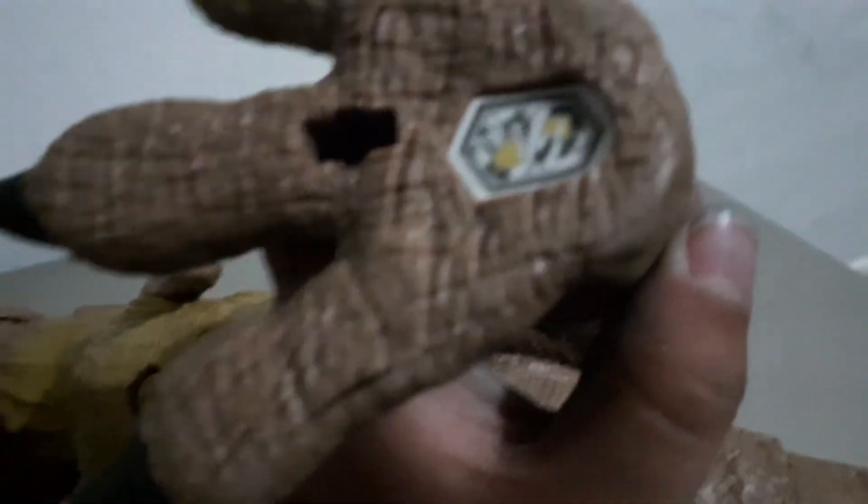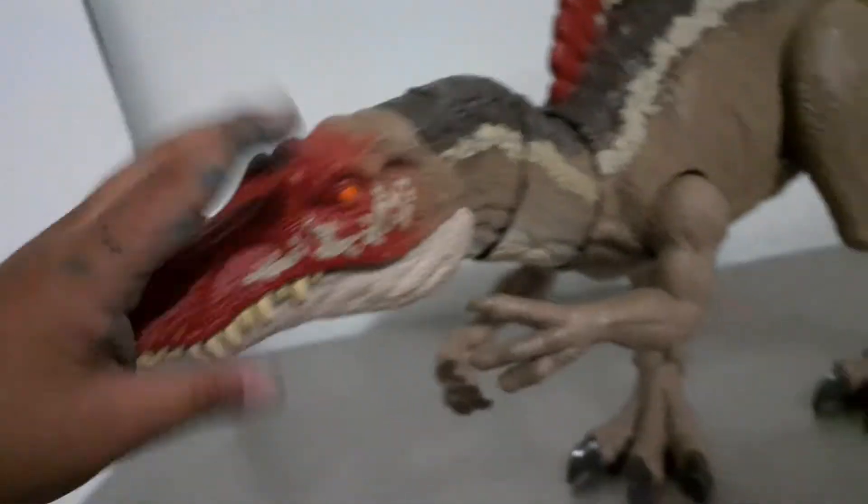This one looks like a copy. There's a scan code. Now I've got two more to scan: Spinosaurus and T-Rex. We'll grab the T-Rex — this is the Epic Roar T-Rex. Let's scan the scan code first before showing what it does. There we go, that was a great one. We have one more to scan, and we're excited for this one — the Extreme Chomping Spinosaurus.